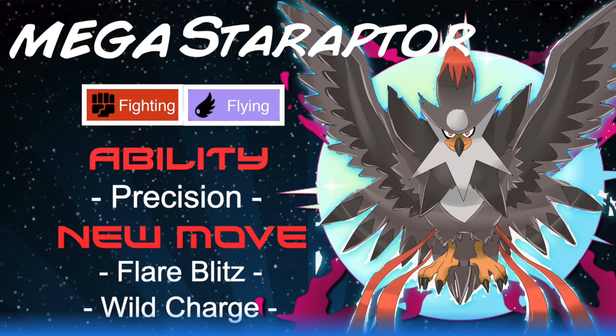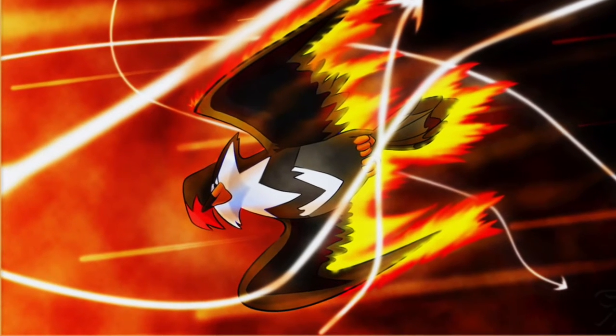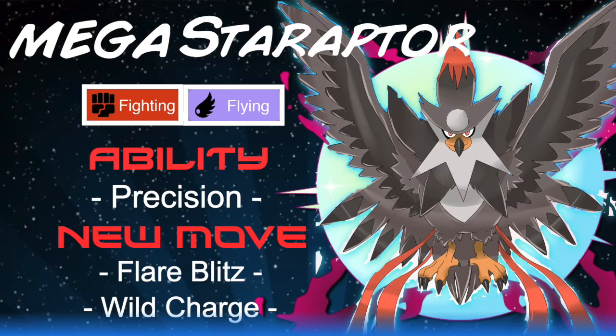In the anime, Staraptor is a total edgelord — when it uses Brave Bird it sets itself on fire and electrocutes itself. So why not give it Flare Blitz and Wild Charge as well? With the 20% boost on those, that's coverage for days: Close Combat, Brave Bird, Flare Blitz, Wild Charge. You're running out of moves! Give it Fighting typing too — so Close Combat gets a STAB boost on top of everything. Mega Staraptor the edgelord, rolling up in your DMs with a Flare Blitz or Brave Bird.